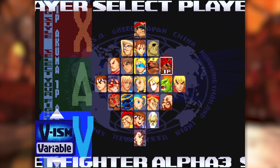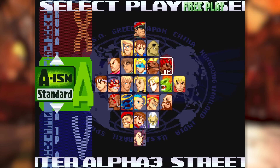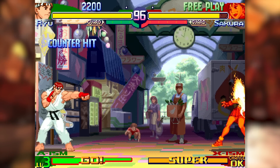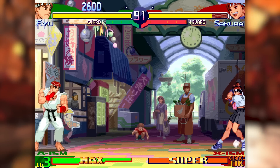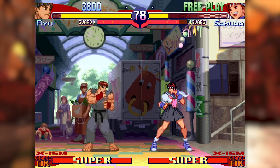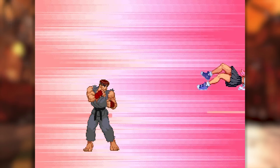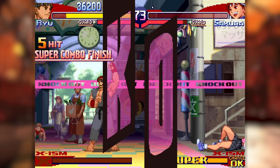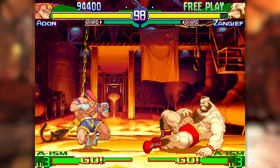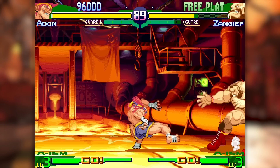Gameplay-wise, there's a sort of departure here in that you now have to select one of three ISMs — or modes — when you select your character. The modes are A-ism, V-ism, and X-ism. These modes change the game mechanics for your specific character to be more similar to a previous game's: A-ism matches Street Fighter Alpha, V-ism matches Street Fighter Alpha 2, and X-ism matches Super Street Fighter 2 Turbo. So with X-ism, for example, you don't get air blocking or alpha counters, and you only have one super combo, but in exchange you get more powerful moves in general. I personally think that having all of these choices is really cool, albeit a bit redundant.